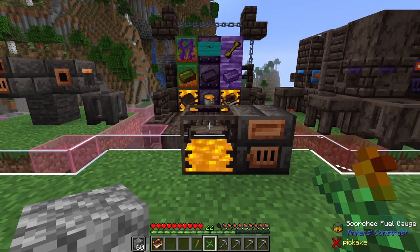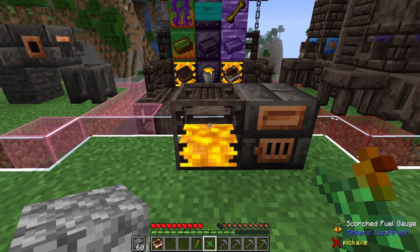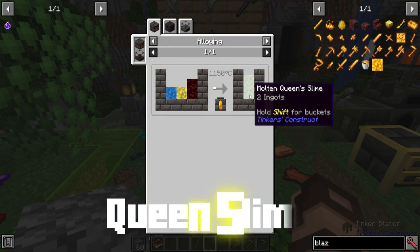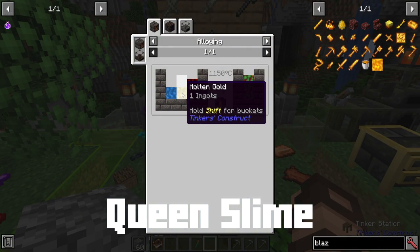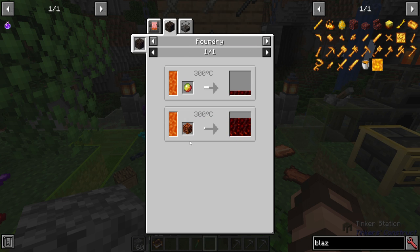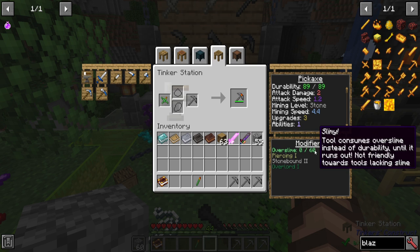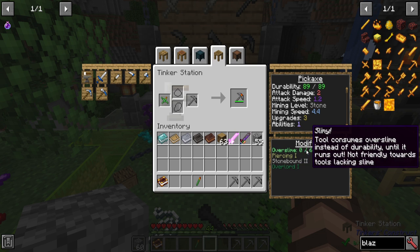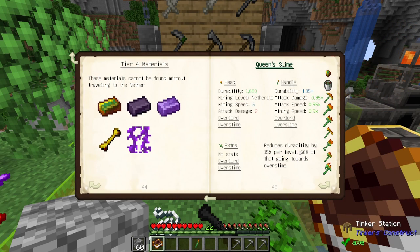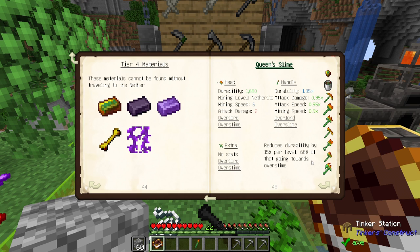Now we get into the final category — those made primarily through alloying with blazing blood. Queen slime is an alloy made from magma cream, molten gold, and molten cobalt. Magma cream can be received from magma cubes, or you can melt magma blocks or magma cream themselves into liquid form. Adding one binding grants overslime a little more than usual — 60 instead of 50 — and it also adds overlord. Overlord reduces the durability by 15% per level, and 66% of that goes towards the overslime.